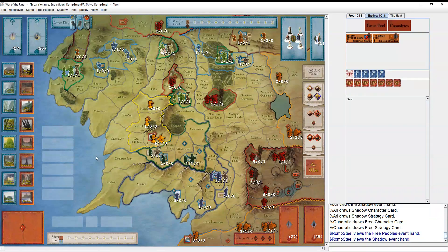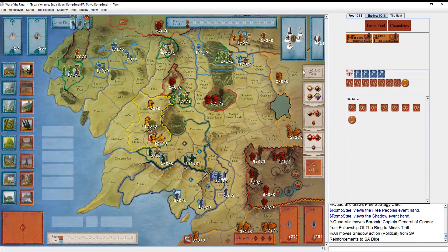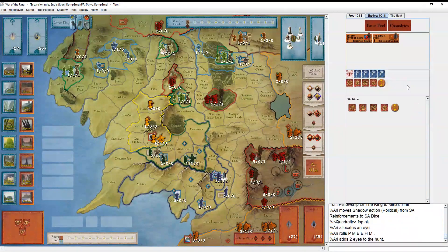Welcome back everyone. This is Bob the Canadian here with game two of the Lords of Middle-earth semifinals on the other side of the bracket. This time we have Ahri playing the Shadow side and Quadratic playing the Free People's side. He starts with Boromir out and Gandalf Nari as guide. Ahri picks the mustering token, which is pretty universal across the board. So allocate one eye and off we go.